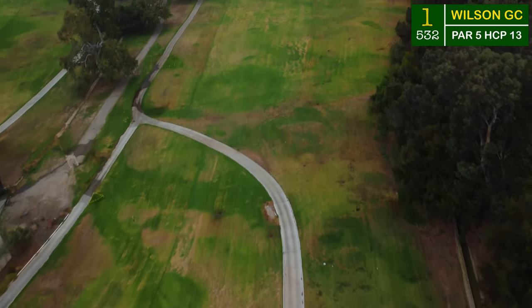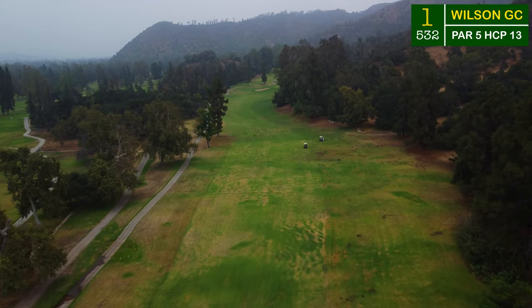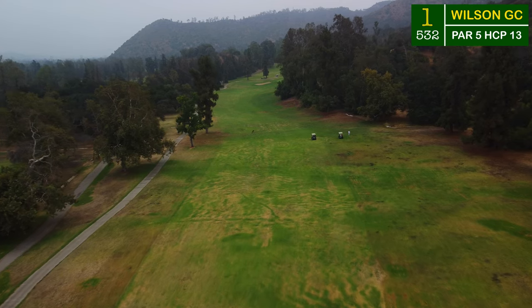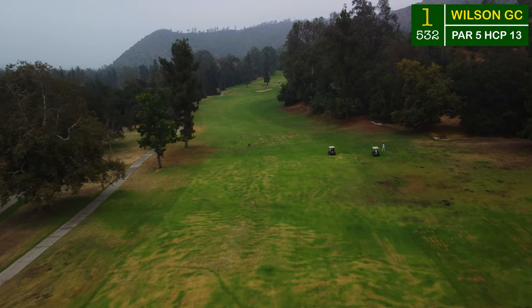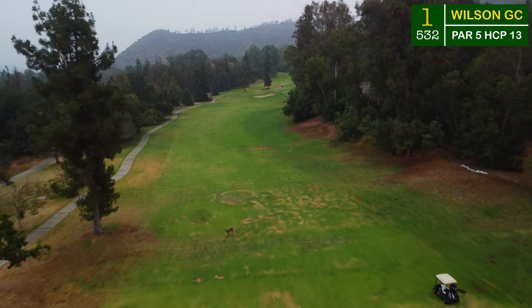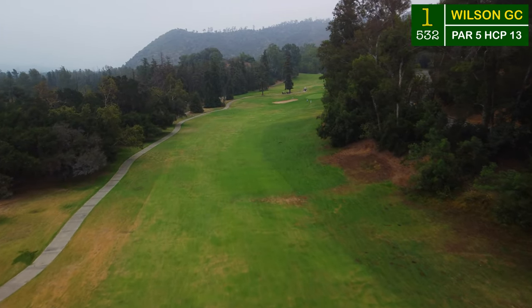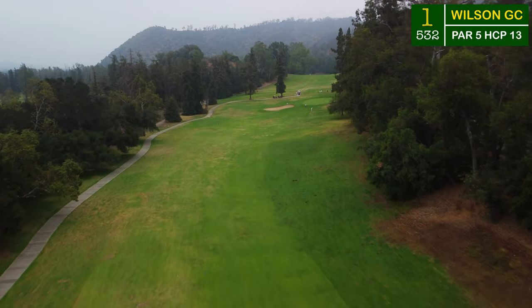The first hole starts here by the clubhouse and serves two golf courses here at Griffith Park — the Wilson and the Harding course, obviously named after two dead presidents. The Wilson course is the longer and more championship of the two, with a black tee sitting back at about 7,000 yards, and that's what we're going to tackle today. It's a long, narrowing par five that snakes around to the left.